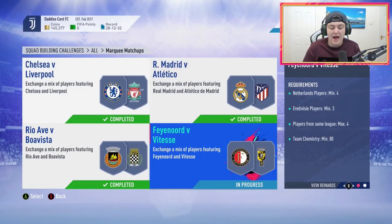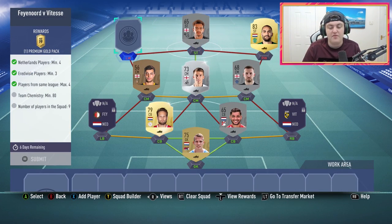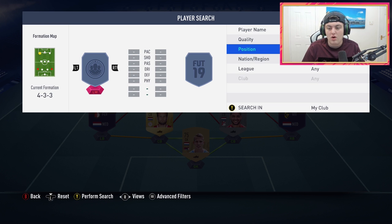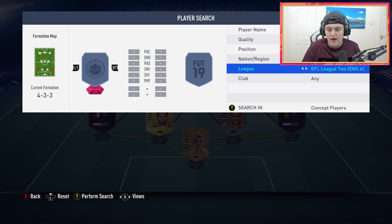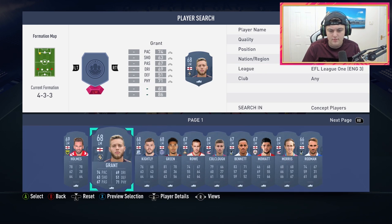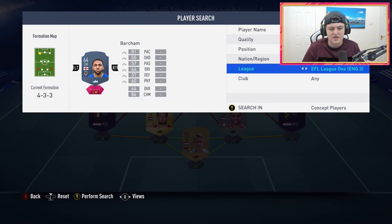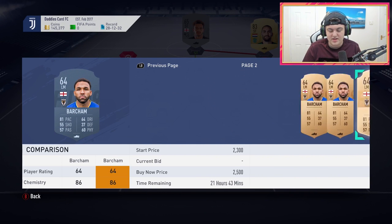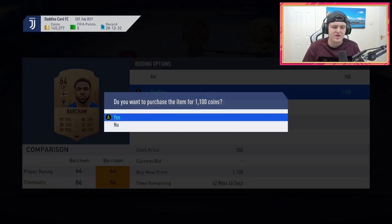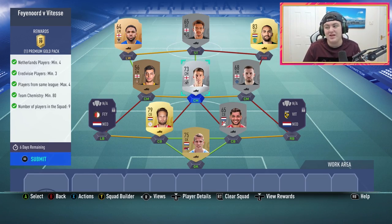For this one we get a silver players pack, and we have the Feyenoord versus Vitesse one — this is the one where Bennett was at left mid as a stepping stone. So we'll go ahead and get a left mid from England and the second division. I think this is the one — does he get a green link? He does, yeah. We'll just get this guy. Let's go ahead and buy him. Please say you're less than a thousand coins — oh my god he's 1.1k. All right, we'll buy him anyway. And then that's marquee matchups completed.